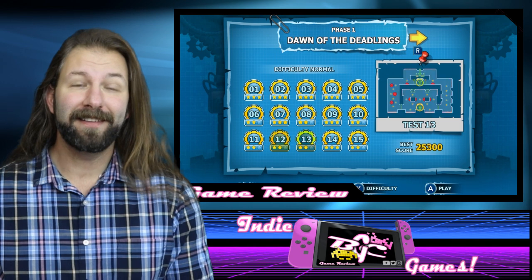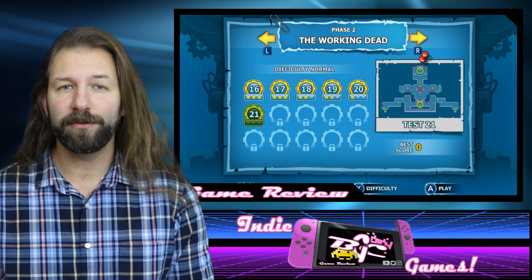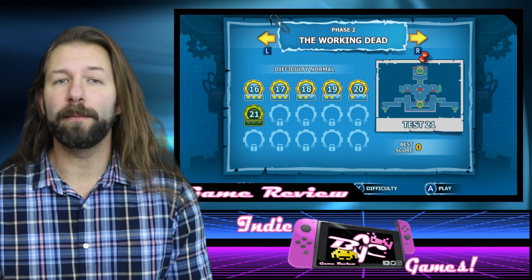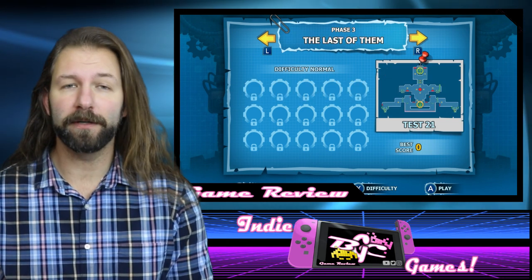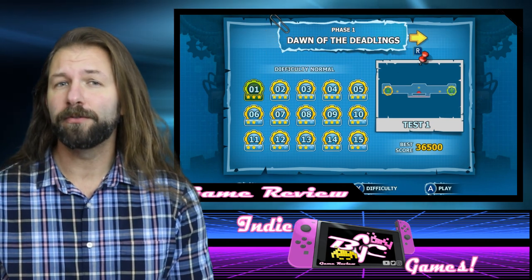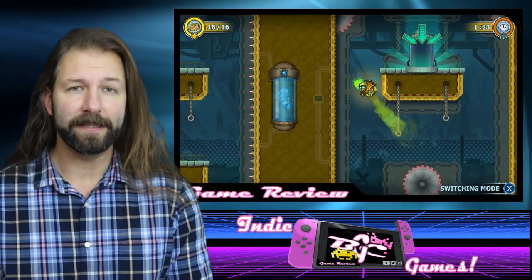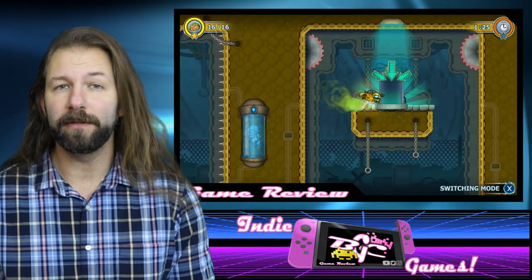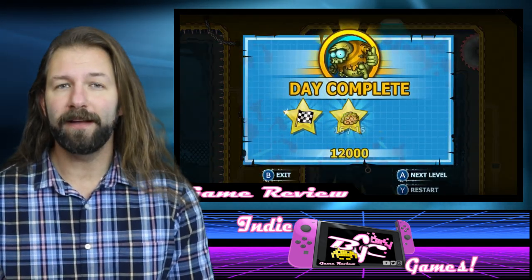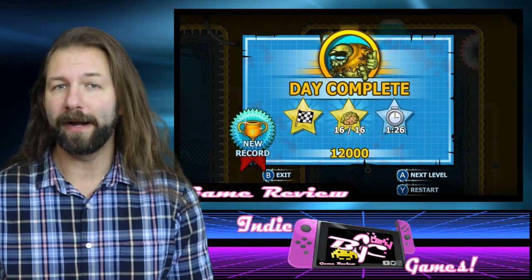Overall, there are about 70 levels in the Nintendo Switch version, with 15 levels per chapter for the actual 4 gaming chapters, and 10 levels left over kind of as bonus. Each of these levels has a 3-star system, as you would expect from most casual mobile games: one for completing the level, another for completing the level in a certain amount of time, and the final star for completing the level and gaining all of the little collectible brains.